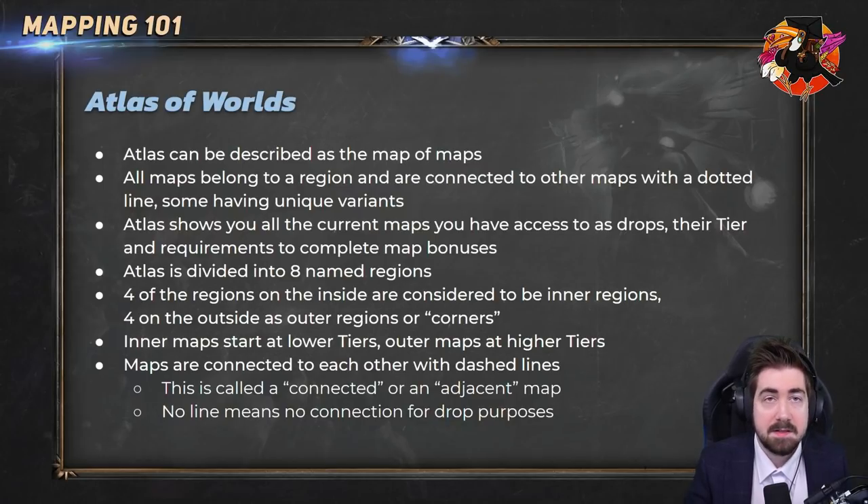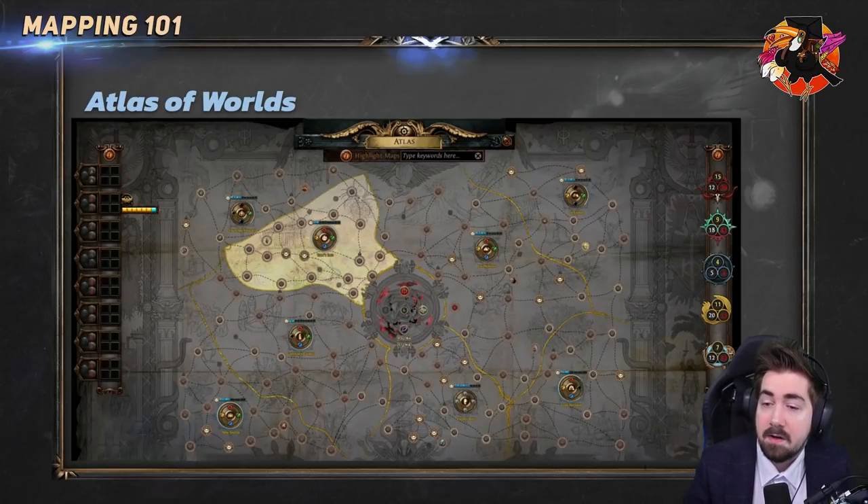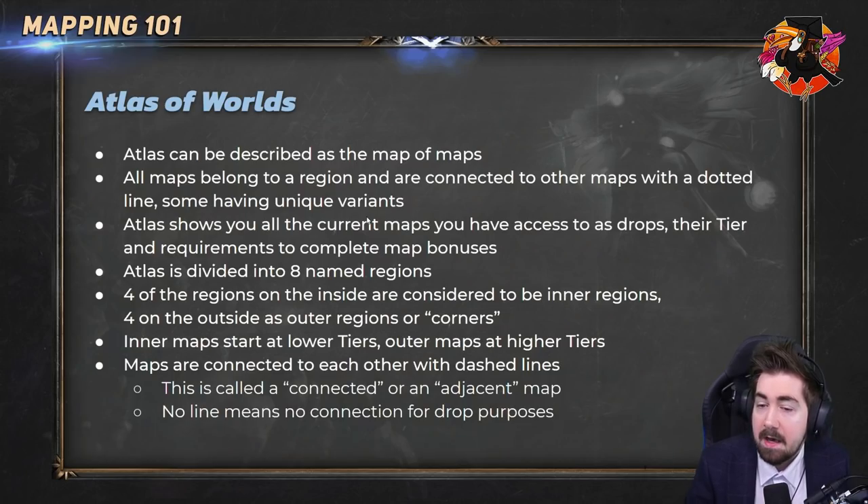Maps are like an item in game — an area or land you can go to, kill all the monsters, and roll. They increase in difficulty the higher in number you get, so the earliest would be a tier 1 map and the highest would be tier 16. This is the core endgame of Path of Exile. Maps belong to a region and are connected to other maps with dotted lines.